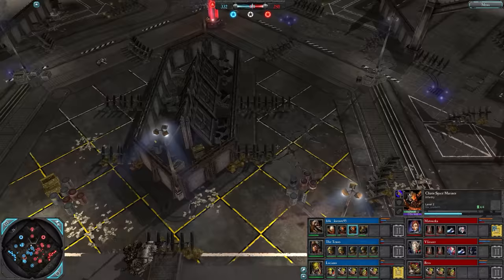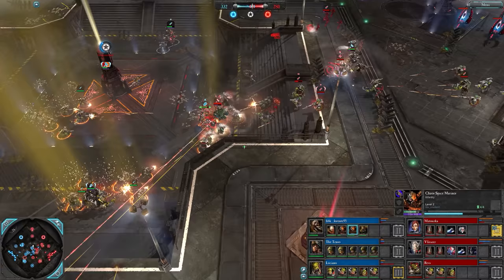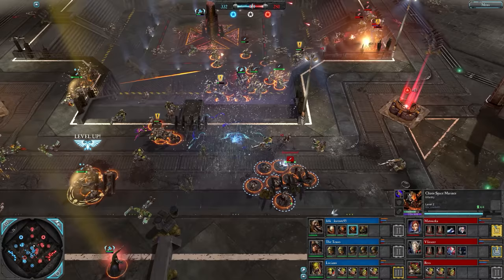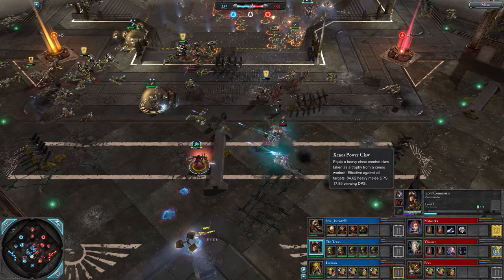Looks like it's red with a brawl on it, kicking off again in the middle. Tier 3 for Matuska - she's got a lot of requisition. Luciano can drop a nuke right now, that is a pretty early nuke. Lord Commissar has the Xenos Power Claw and Carapace Armor.